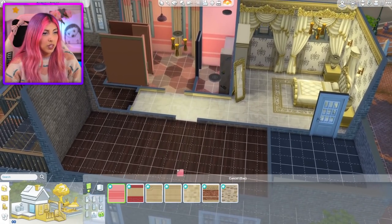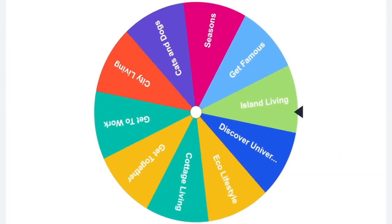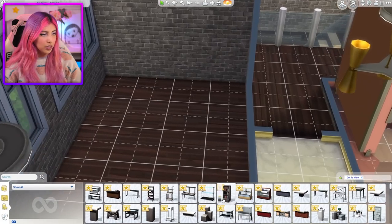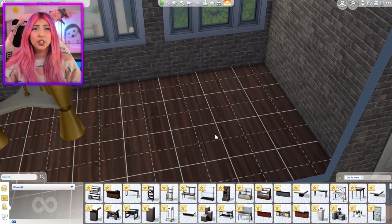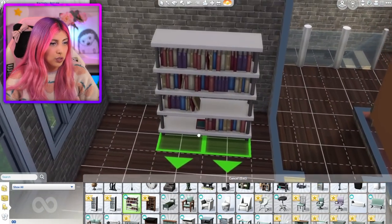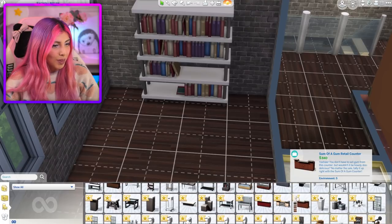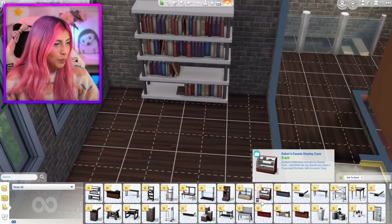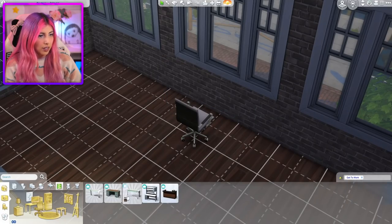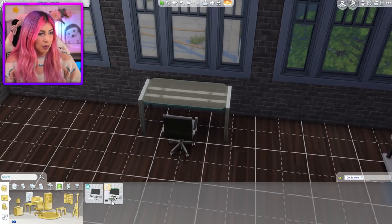Okay, we have two more rooms. We have this one which I can make into anything, and then we have a patio. What are we gonna get next? Get to Work! What can this room be? I truly don't know — these items are so strange. Maybe this can be another study room because I'm running out of ideas. There's not many things I can do with this room to be honest. We do actually have a desk — that's great. We have a chair, so I guess this can kind of be a computer room.